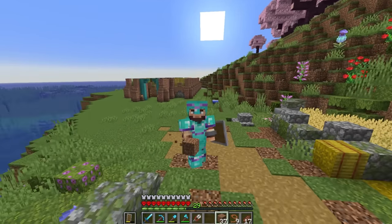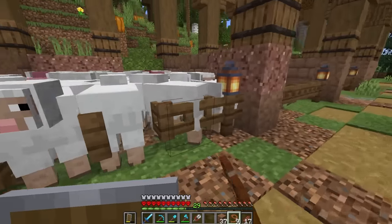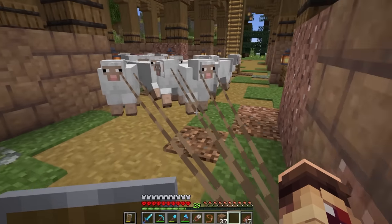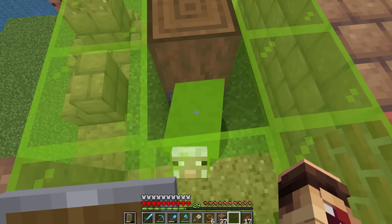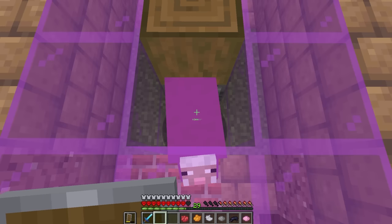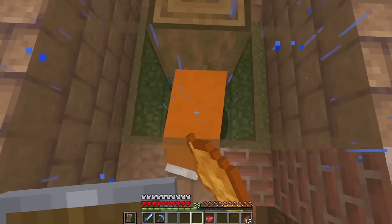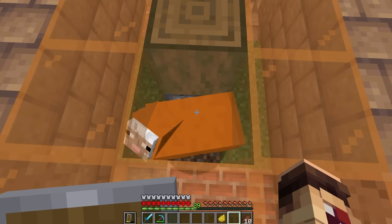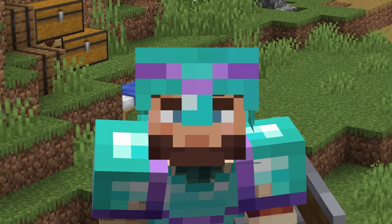Now one of the more annoying parts — getting the sheep inside those tiny little holes. I'm glad I have some leads. Let's just free a bunch of them, grab them all with a lead and bring them down. In you go. Lime, green, light blue, cyan, blue, purple, magenta, pink, white, light gray, gray, black, orange — no wait, that's brown, red, now you're orange, and finally yellow. Man, that took ages.